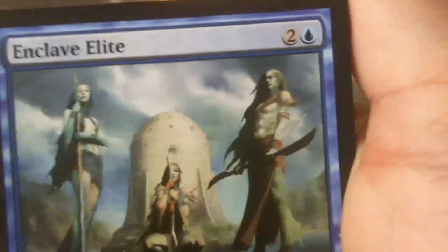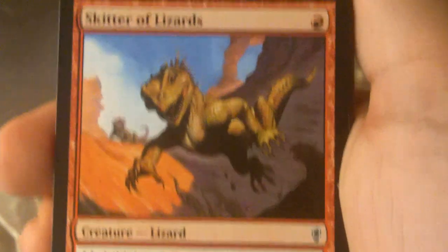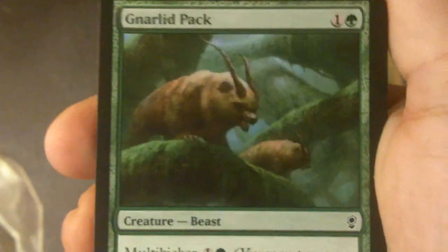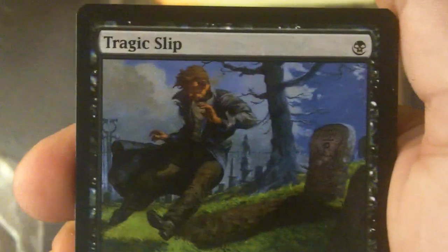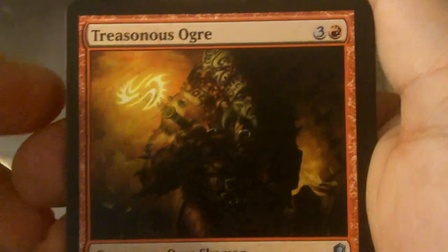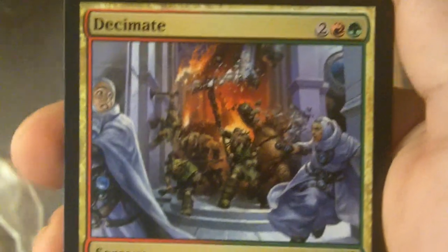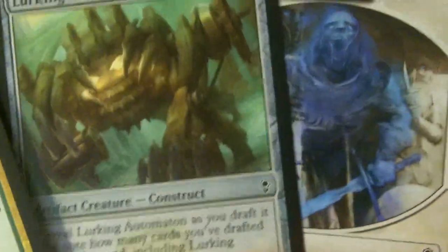So far nothing too amazing, nothing that I really want. I did like the commons and uncommons I got — the Swords to Plowshares and the Brainstorms, I really love that. So we're moving on — hopefully this one is it, something really nice. Enclave Elite, Stave Off, Dream Fracture, Skitter of Lizards, Mana Geyser, Quag Vampires, Gnarled Pack, Unhallowed Pact, Tragic Slip, Minimal Scroll Keeper, Treasonous Ogre, Deathbringer Liege — oh, that's a pretty good enchantment. Skeletal Scrying and Decimate, a rare sorcery. Lurking Automaton.